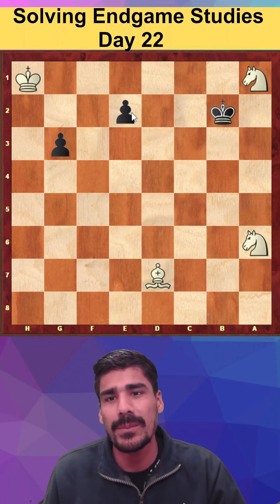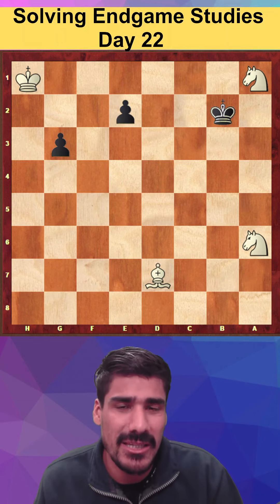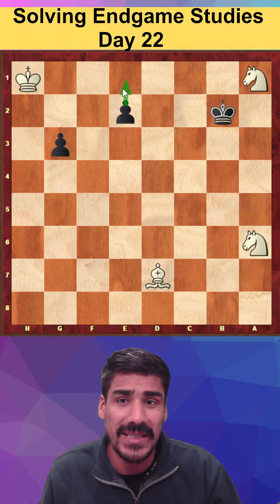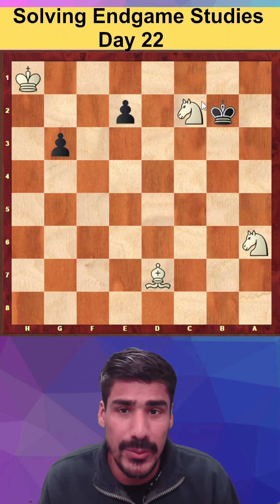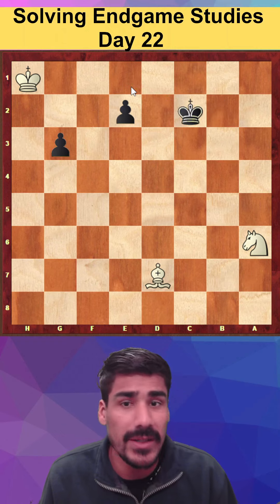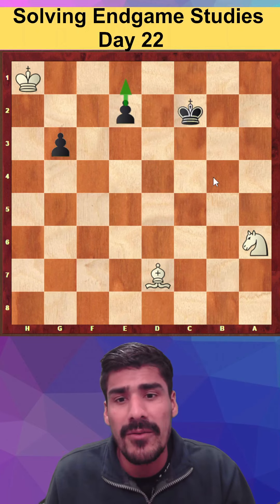For a draw, it's very important to eliminate this pawn first. Now the moves are very easy to find. If black is threatening to play this promotion, we have only one move to stop this pawn — knight to c2, only move. He has no choice; otherwise if I'm able to play this, he will lose. So he will take, and again we can take. Now the pawn is promoting again so we have no other choice.